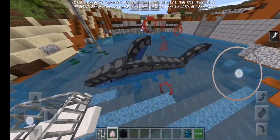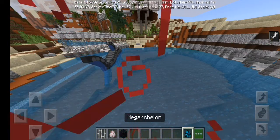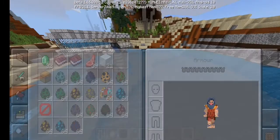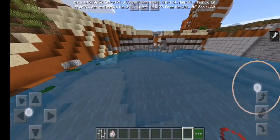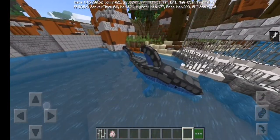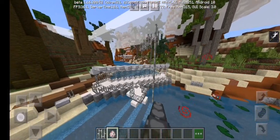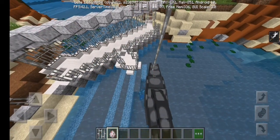Hey guys, welcome back to another video. This is my Megarchalon enclosure, and I've actually made the working Mosasaurus thing. So this is the Mosasaurus enclosure build, but it's also the Megarchalon enclosure. I made this actually work — I'm trying to make it work.